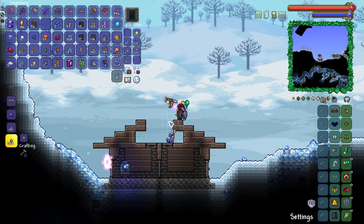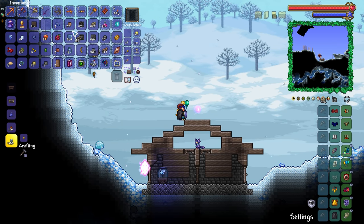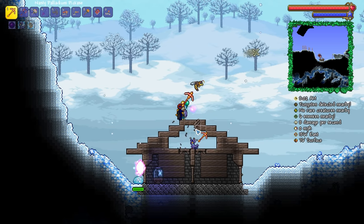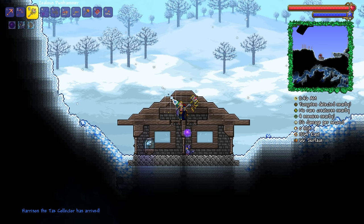We're making a tiny little attic for this little room. In fact, this could potentially be the pylon room. I think it needs to be four blocks tall though. So there we are, nice and simple. The tax collector is back in the world now.